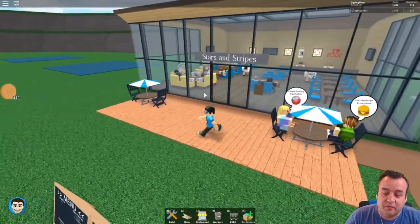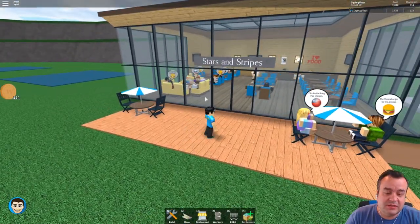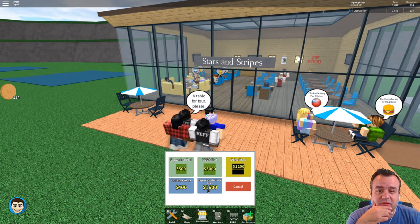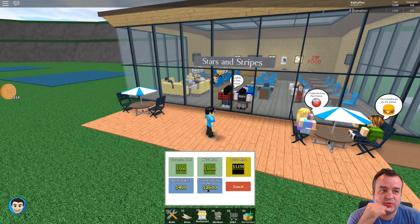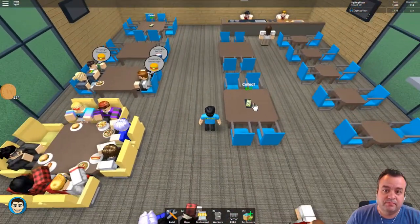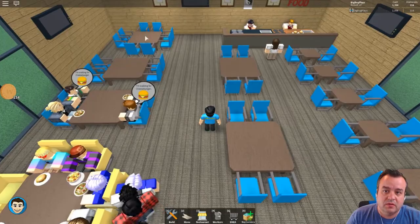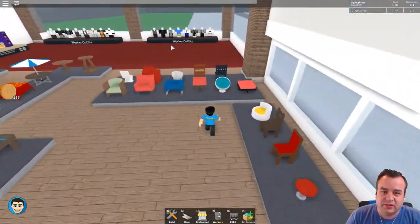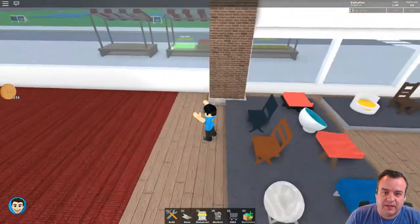There's people sitting here already! How much money we got? 1,600. Can we upgrade this? Yes we can. That's all of our monies though. That's risky, because then we won't have any money to actually build it out. Let's go buy some more chairs first. I like the chairs actually - they worked out.